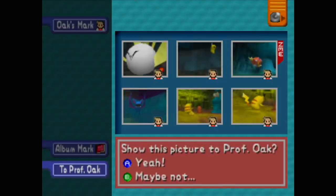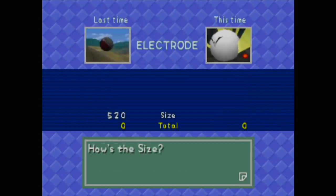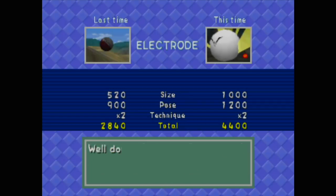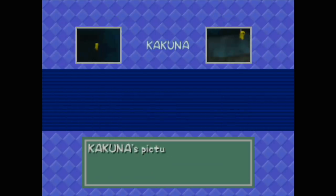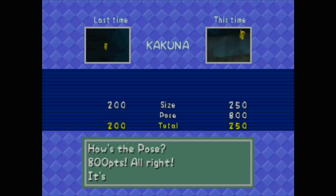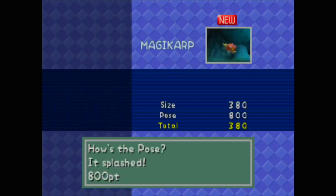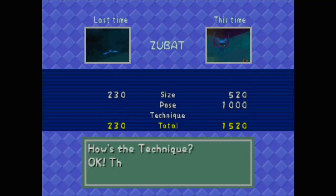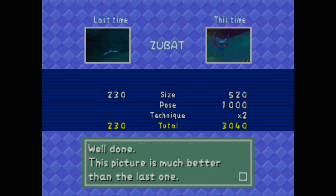I still need to come back and take a photo of Magnemite — we still have business here. Time for Professor Oak's check. The Electrode — size: a thousand points, perfect size. The pose — it exploded, 1200 points. Technique: perfect, 4400. I think that's my highest scored photo! The Magikarp — size 380, it splashed, 800 points, double the score — that's a nice 2360. The Zubat — size double, thousand points for the pose, the technique did count as the middle. I'm super happy with any photo over 3000.